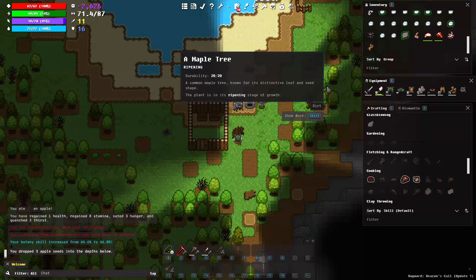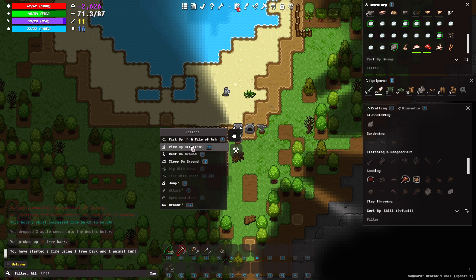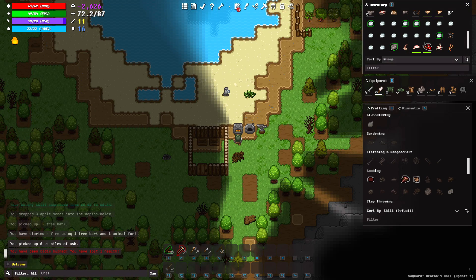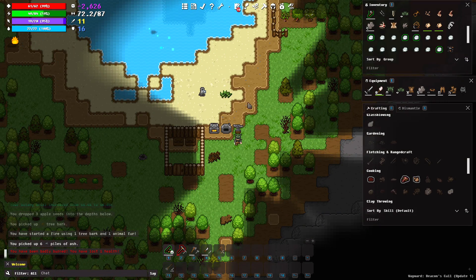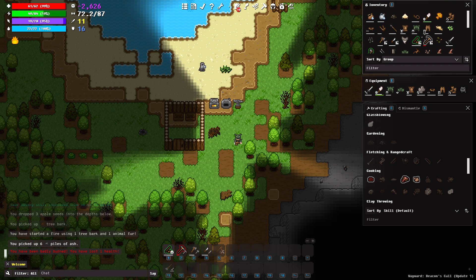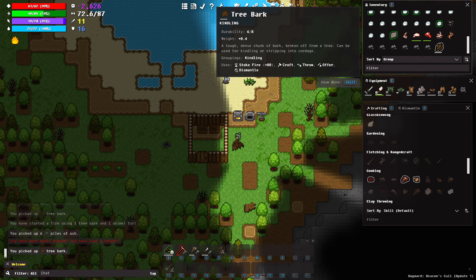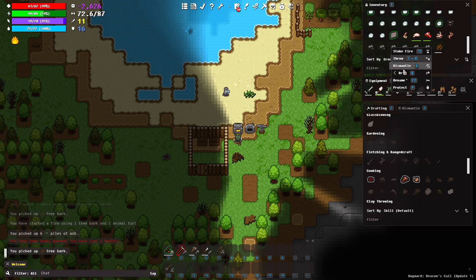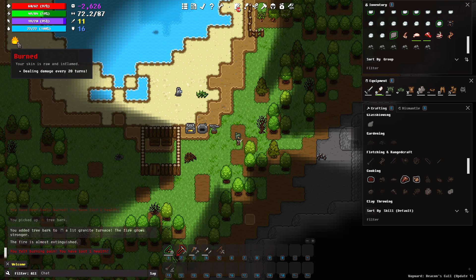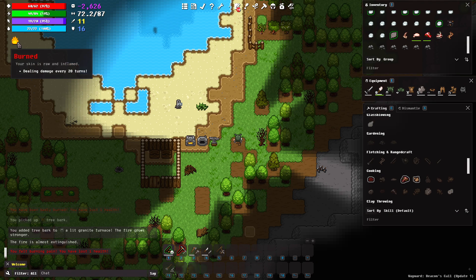Now that we have our talcum powder, the other thing we need to do is get the grill going. I've got a whole bunch of ash over here to pick up so people at home can actually see what the furnace looks like when it's lit. This game is turn-based, in case you were wondering. The fire is almost extinguished — I'll throw a bark in here which will buy me 80 turns of fire. Then I think we're going to have to chop down a tree.